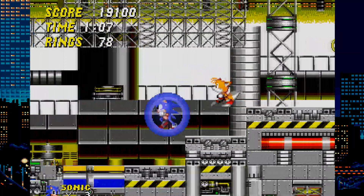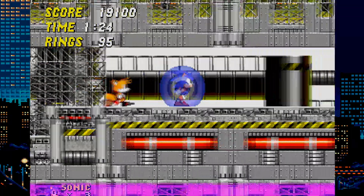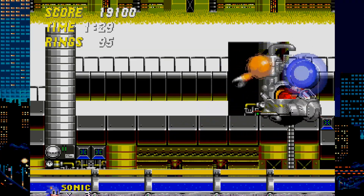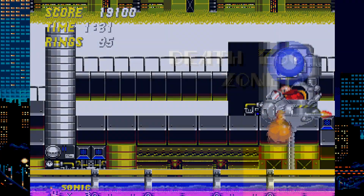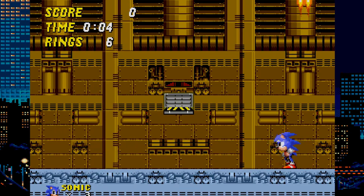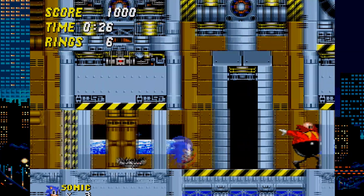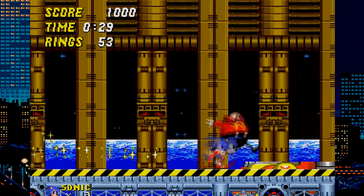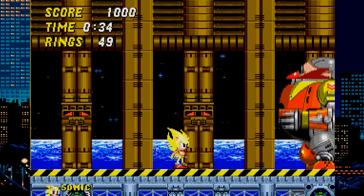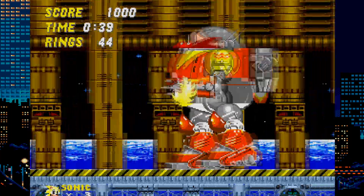The area in Chemical Plant Zone where the water rises and you have to jump on those moving boxes — that part is completely gone. The boxes are removed and it's just a spring to launch you through that area. Even the bottomless pits in the Chemical Plant Zone boss fight are also gone. I went ahead and tried the Death Egg Zone and it's also modified — you can fight Silver Sonic with 6 rings, and once you beat him there are speed shoes and over 50 rings you can collect before fighting Eggman and his giant robot, so you could just go Super Sonic.